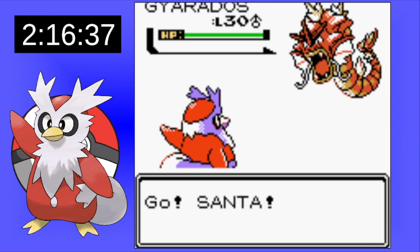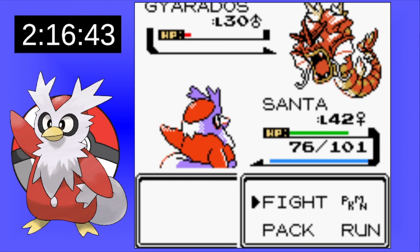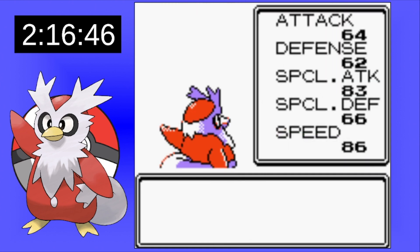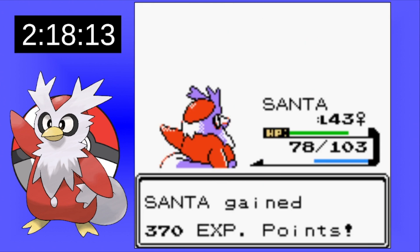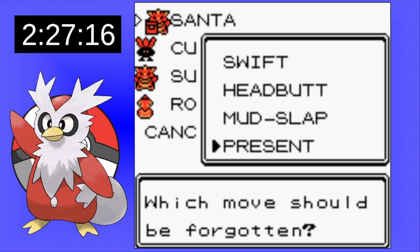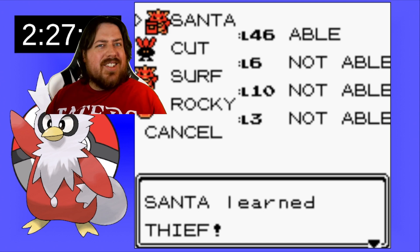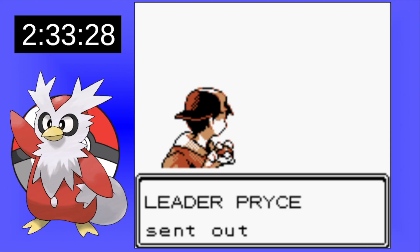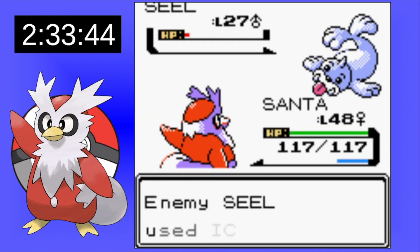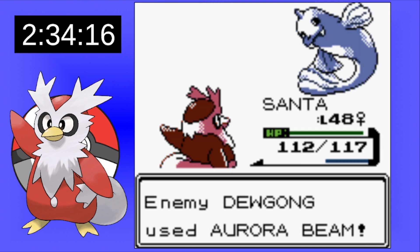At this point in the game you're given two choices — east or west. I take the east path so we can get the TM for Icy Wind once we defeat Pryce. I feel that would help us out a lot because our special attack is better than our attack. Before we can take on Pryce, we have to get through the grueling onslaught of the Rocket Hideout. It's at this point that I get the TM for Thief and I decide to get rid of Present. That move has done nothing but give us trouble since we started this run.